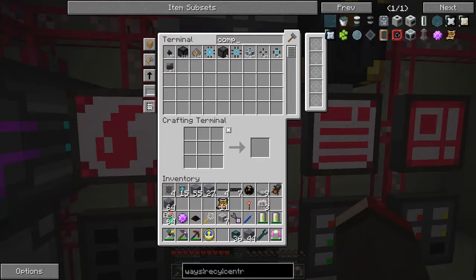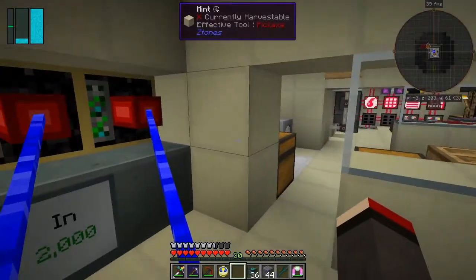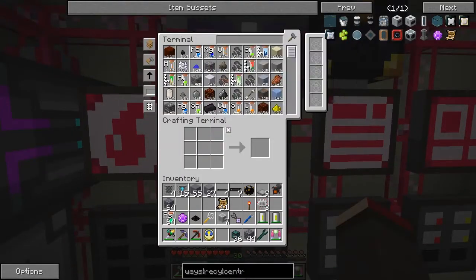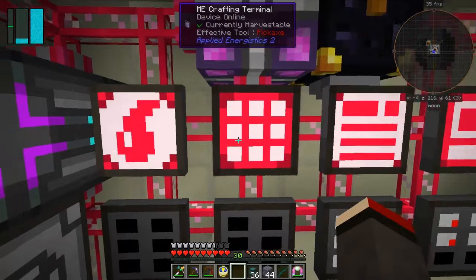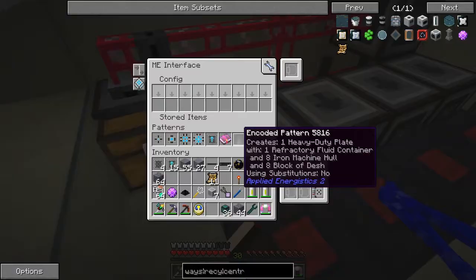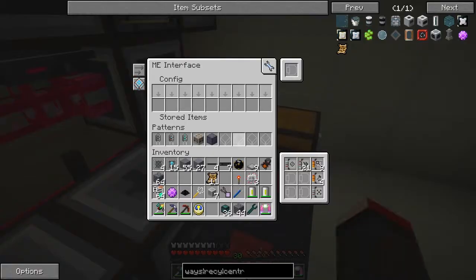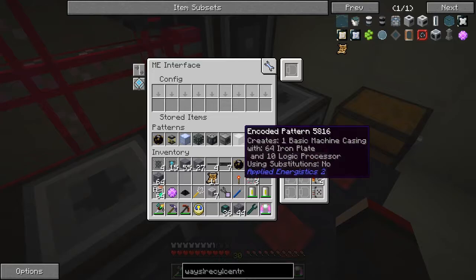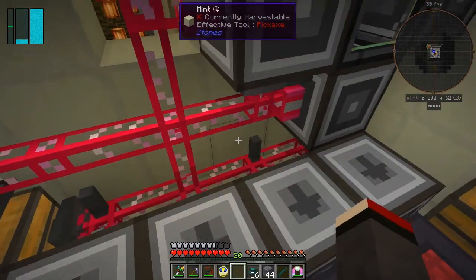Oh no - we've got a sure compressor. Where's it gone to? It's gone out. It's not in there - it sometimes takes a few seconds to get into the system. But I don't see it. Where's it gone to? Hmm. It can't have gone in there - sometimes they end up in the ME interfaces when things get full. I don't think we're full at the moment. I've got those basic machine casings set up already. Compressor - well that's a bit of a curiosity.